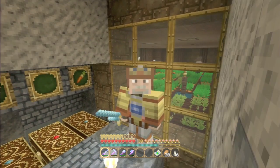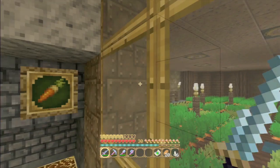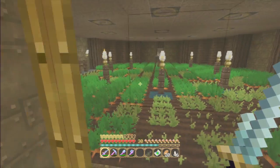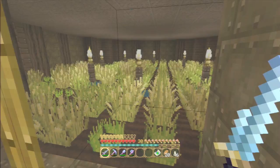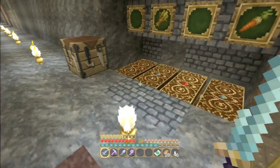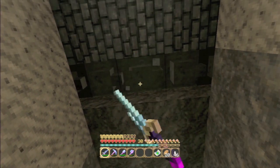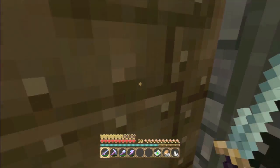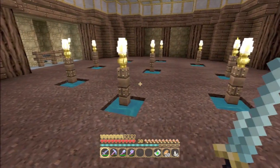Greetings YouTube and welcome back to Lumunda Vapa with me Vitaly Vapa, many thanks for coming back. For those of you here last week, you saw we set up this fully operational villager-powered AFK carrot and wheat farm. Off-camera I've gone ahead and added in these four collection chests — you can see there's a line of hoppers just up there from the upper farms.